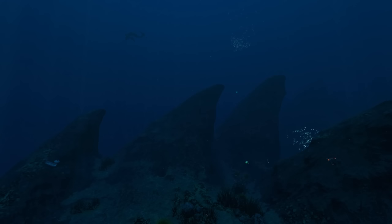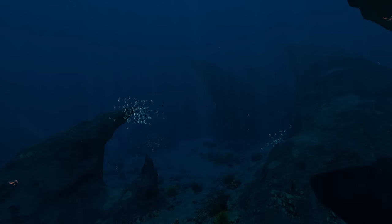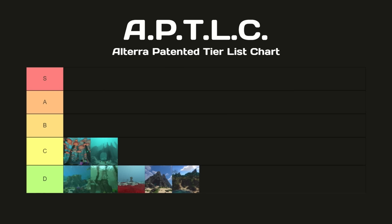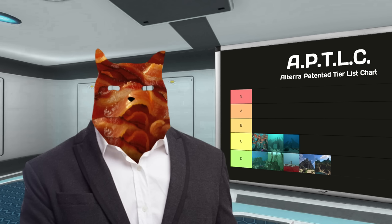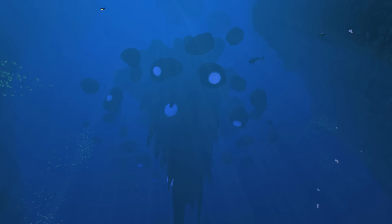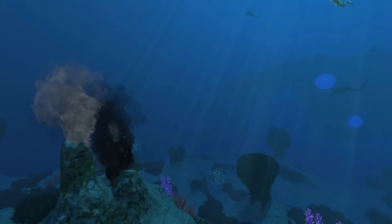I wouldn't blame you if you thought we were still in the sparse reef, because the crag field is quite similar to it, both in appearance and in population — except for the bone sharks. These things will somehow tear through your seamoth like a hot knife through butter, and they certainly won't stop there. The sound they produce always makes me think there's something else out there. Somewhat spooky. C tier. And as a reward, let's visit more islands — except these ones are underwater. This biome has the same fauna as the crag field, but those bone shark noises sound even less pleasant when staring off the edge of a floating island into the abyss. Great for photography, though. C tier.